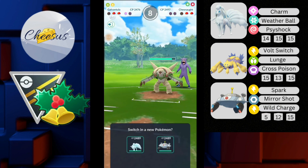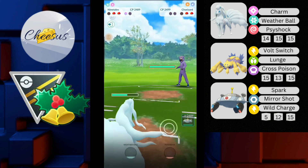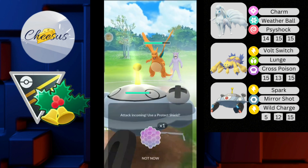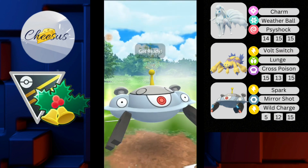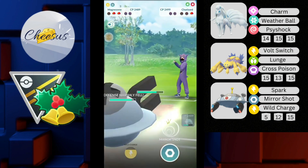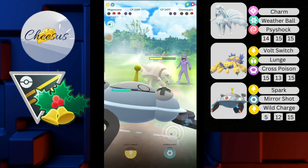Winning switch advantage is key. He comes in with Chesnaught. I safely come in with my Alolan Ninetales, dealing super effective with Charms. He throws a charge move — I know it's going to be Superpower, but I don't need to shield it. Opponent switches out into Charizard — lovely, he's got no shields. I shield the first charge move hoping it's Blast Burn, and it is. Very good call on my side. I continue to overfarm and go straight for Wild Charge, which should one-shot the Charizard.